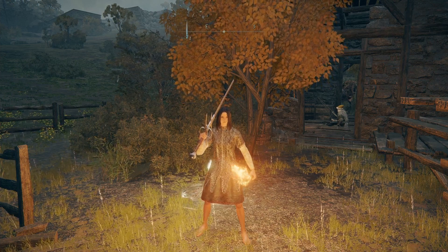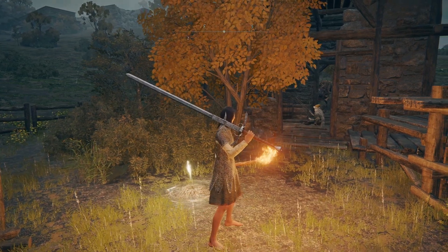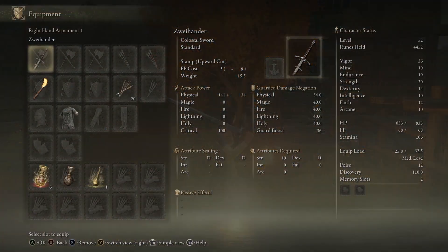I'm going to show you where to find the Zweihander in Elden Ring. It is this sword — a Colossal Greatsword with 141 attack power and 100 crit. The skill is Stamp: Upward Cut with a 5 FP cost. It has decent guard stats for a sword. You'll need 19 Strength and 11 Dex in order to use it.